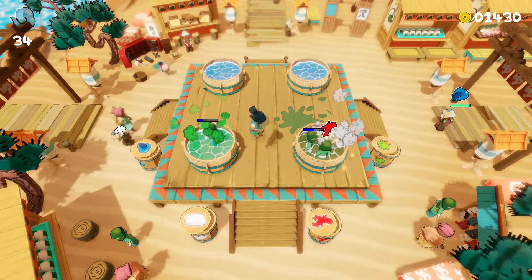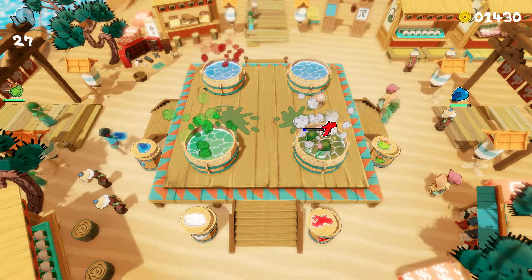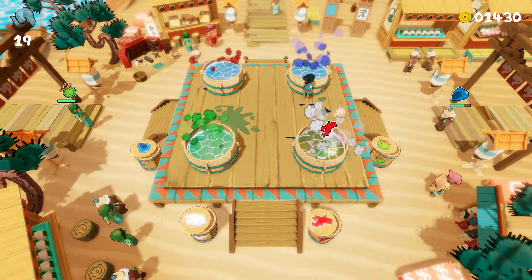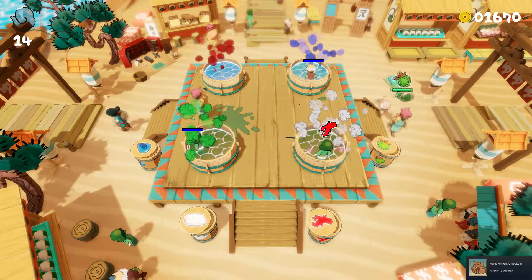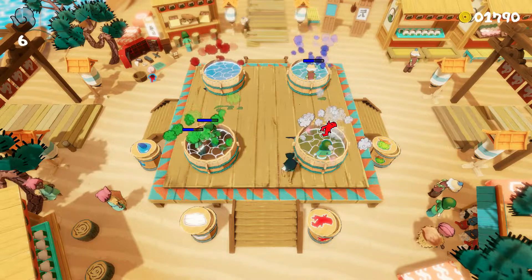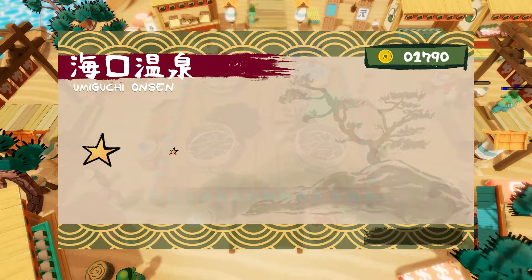There are probably four things you do in Onsen Master. First, when a customer or yokai comes in they'll have an ingredient above their head indicating the type of hot spring they want. You run and grab the ingredients, go to the preparation area and grind them up by rotating the right analog stick around a few times, pick up the ingredients, and dunk them in the hot tub. Sometimes they'll also want a charm — like a spirit spell — that needs to be put on their hot tub for them to be fully satisfied.